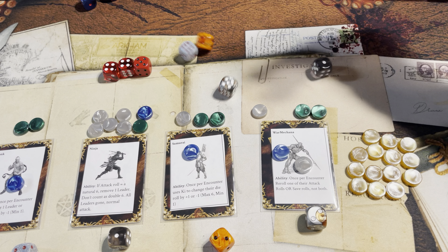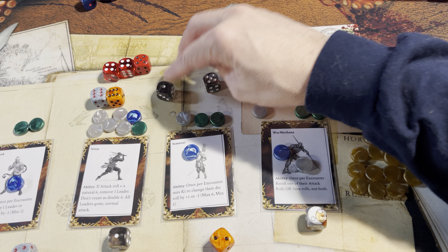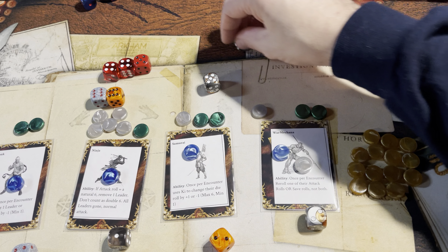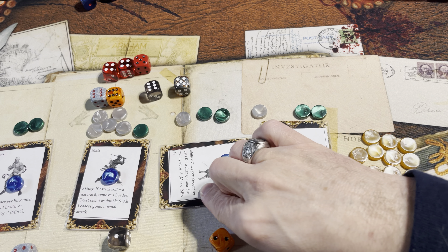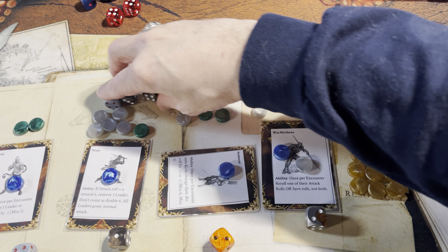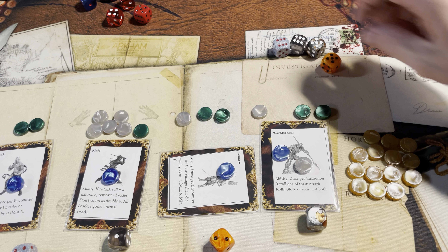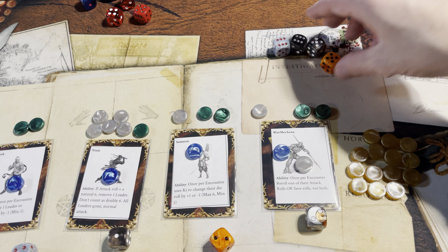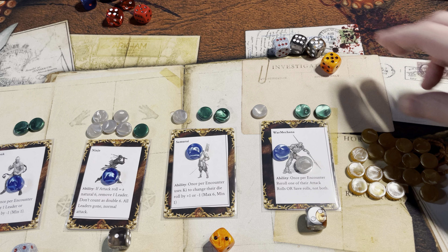Encounter roll. The ninja is going to use his ability to re-roll the die — doesn't really help too much. The samurai is going to take his roll and make it a five — both doubles take out the leader and this five takes out the five. Whew. That was the fourth level. Everybody gets a loot token — one, two, three, four.